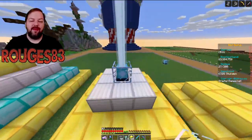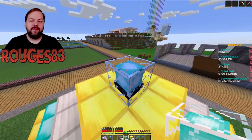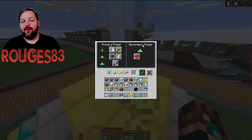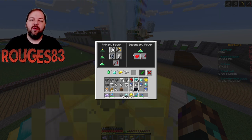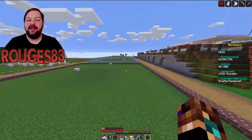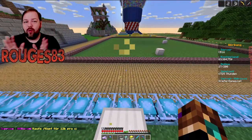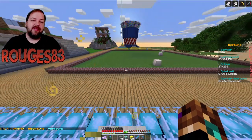Damit sind wir noch nicht am Ende der Fahnenstange. Wenn wir diesen Beacon abreißen und den hier hinsetzen und konfigurieren, können wir bei einer vollen Pyramide mit 4 Etagen auch noch den Secondary Power Effekt nutzen. Das heißt, wir können zum Beispiel Stärke und Regeneration gleichzeitig aktivieren. Dann haben wir eine Primary und eine Secondary Power, hauen das Item rein, speichern – und hier ist der Effekt noch einmal weiter. Selbst bei einer großen Community-Farm, wenn ihr diesen Beacon mittig platziert und den Radius berücksichtigt, habt ihr auf jeden Fall ein richtig cooles Ding gemacht.